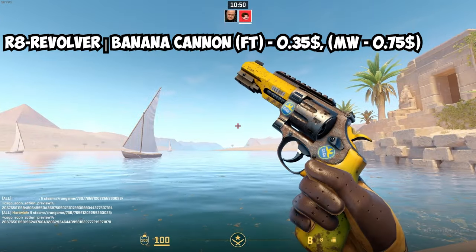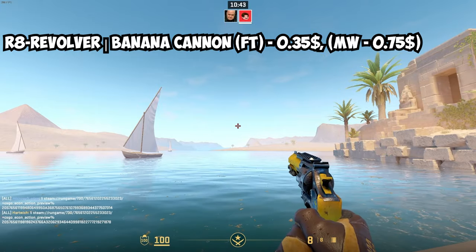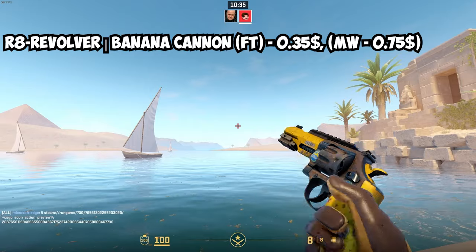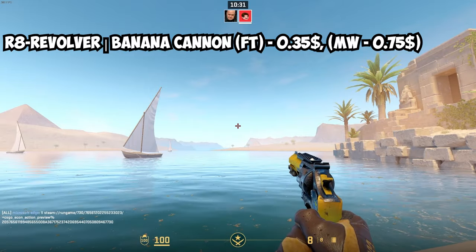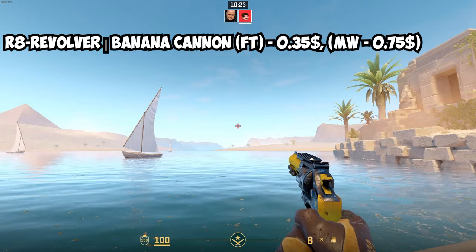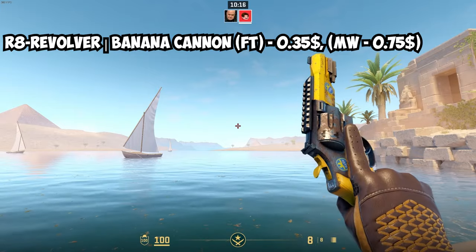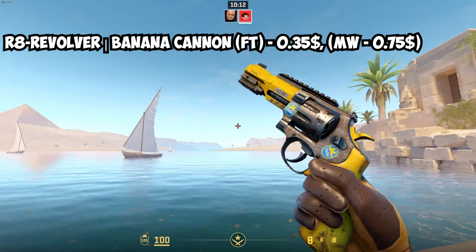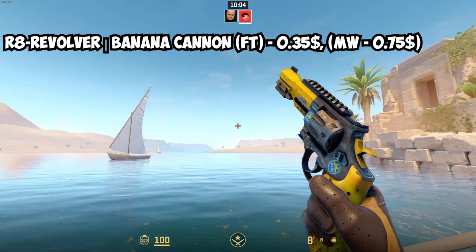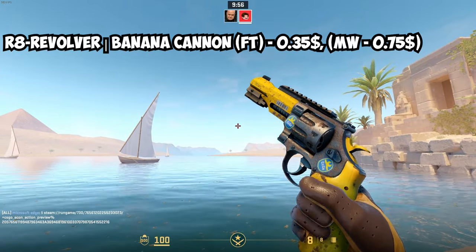For the R8, we of course have the Banana Cannon, which I've opened a lot in case openings — I believe it's from the Revolution Case. It's pretty cheap: Field Tested is $0.35 and Minimal Wear is $0.75. If you don't really use the R8 but just want a yellow skin for every weapon, go for the Field Tested one. Keep in mind the skin itself looks quite scratchy and rusty anyway, so condition probably won't make the biggest difference.